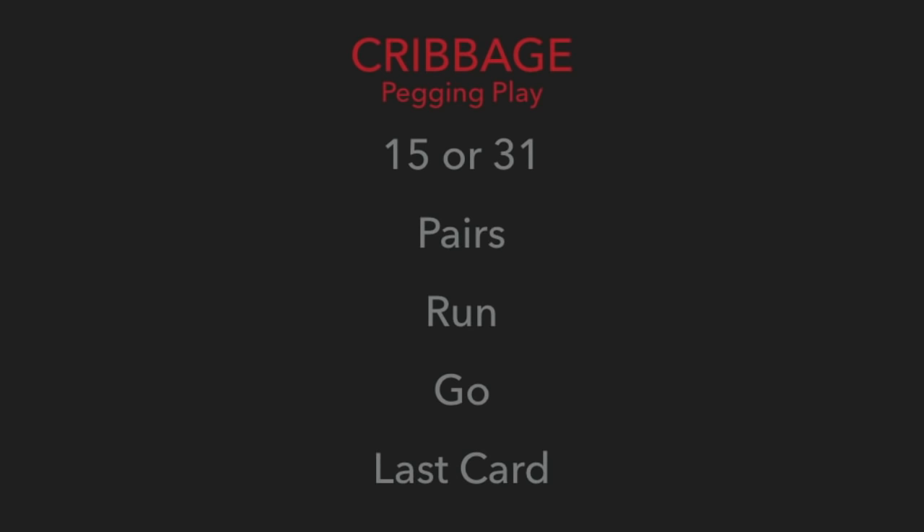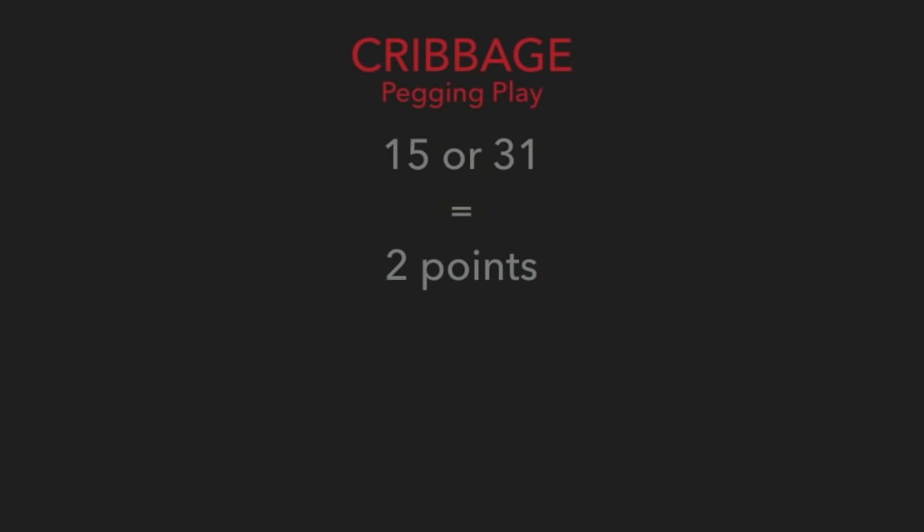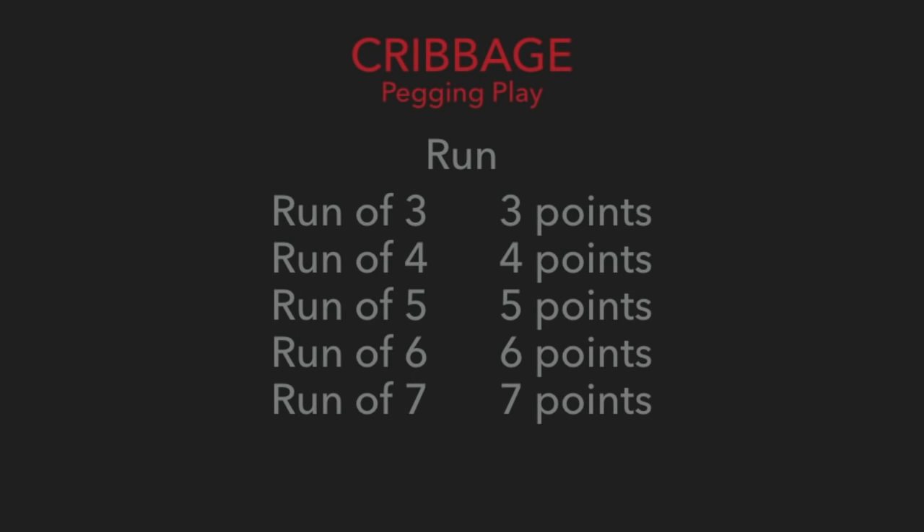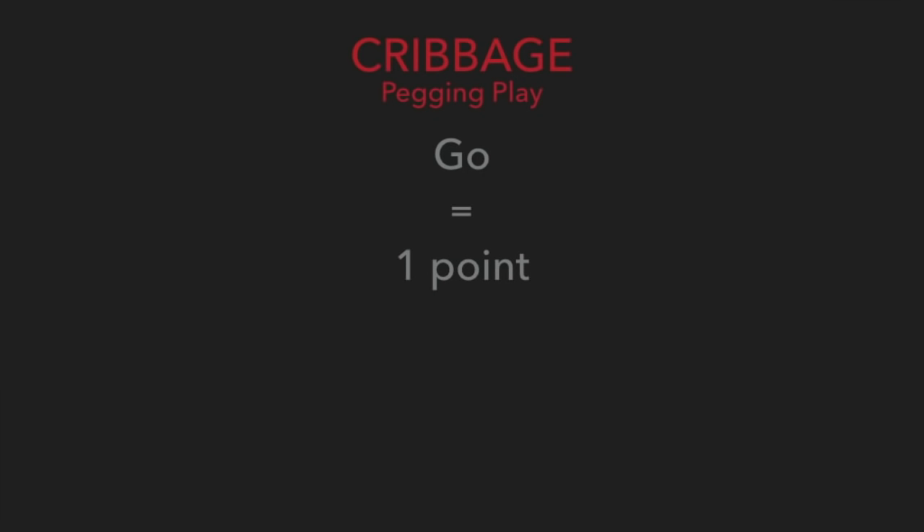During the pegging play, players can score points by the following ways: landing on 15 or 31 is 2 points; pairing up the opponent's card is 2 points; playing the same card a third time is 6 points; and playing the same card a fourth time is 12 points. Creating a run is worth the amount of cards in the run. Creating a go is 1 point, and having the last card is 1 point.